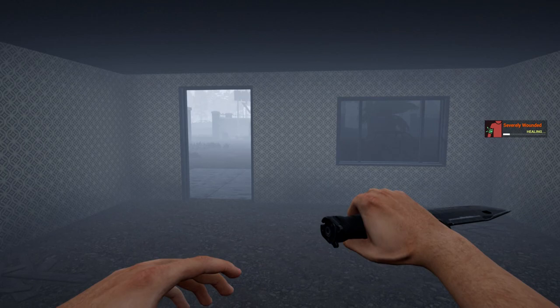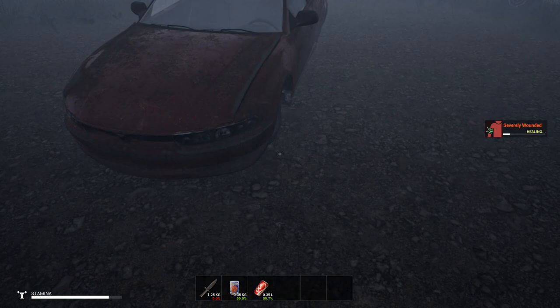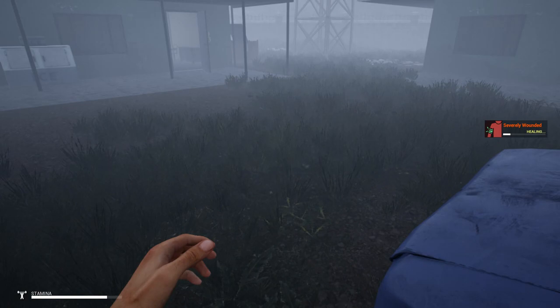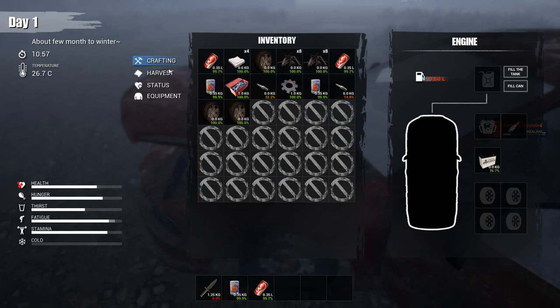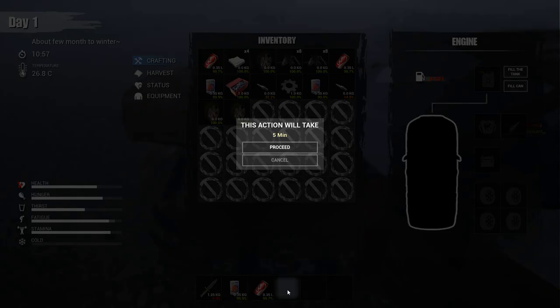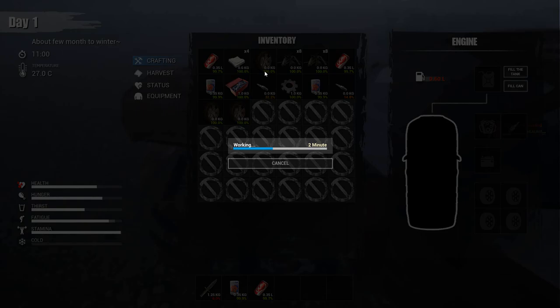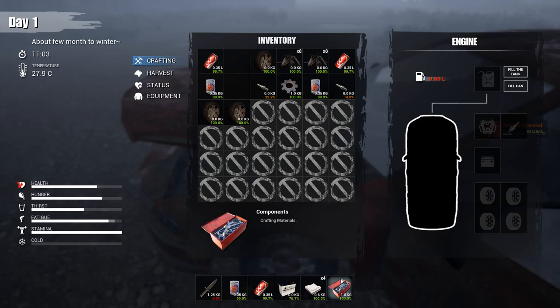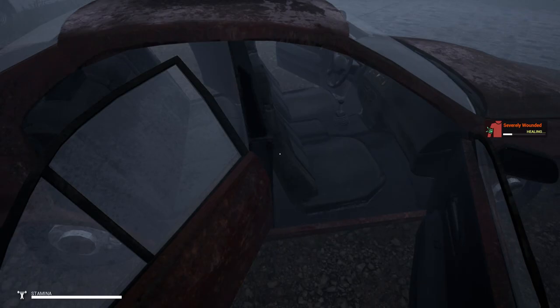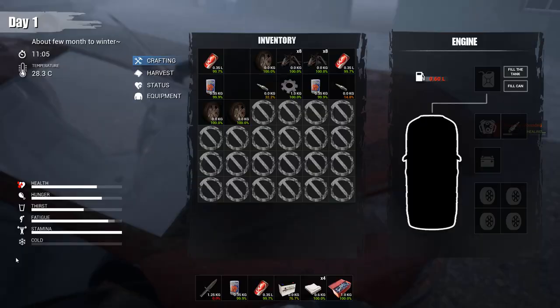Oh, here's a tire for our vehicle — and here's two more! We only need four tires so that was a really good find. Nothing in here... oh, a battery! Let's rearrange our inventory to make some space.